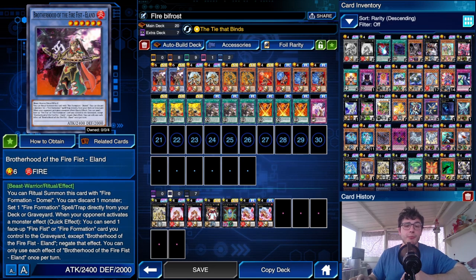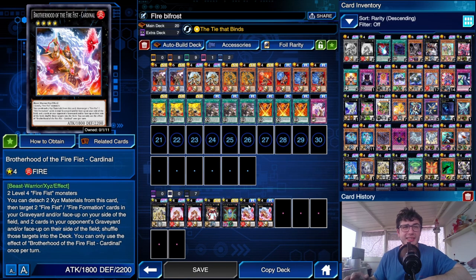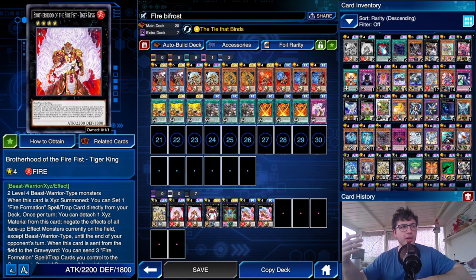The synergy with Helland is insane — when Helland is sent to the grave, you get to summon a Firefist monster from your graveyard to the field. Among the Xyz monsters, the most important is not the recently added Tiger King but Cardinal. Cardinal is better because unless you're facing Desperado or Dark Lords — which you'll only see for about five days before the banlist hits — you don't need Tiger King's effect to negate all other monsters on the field.